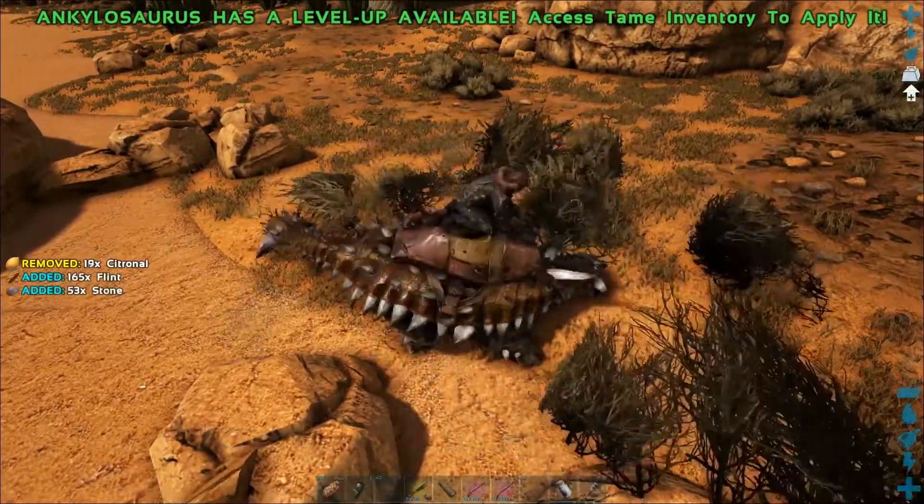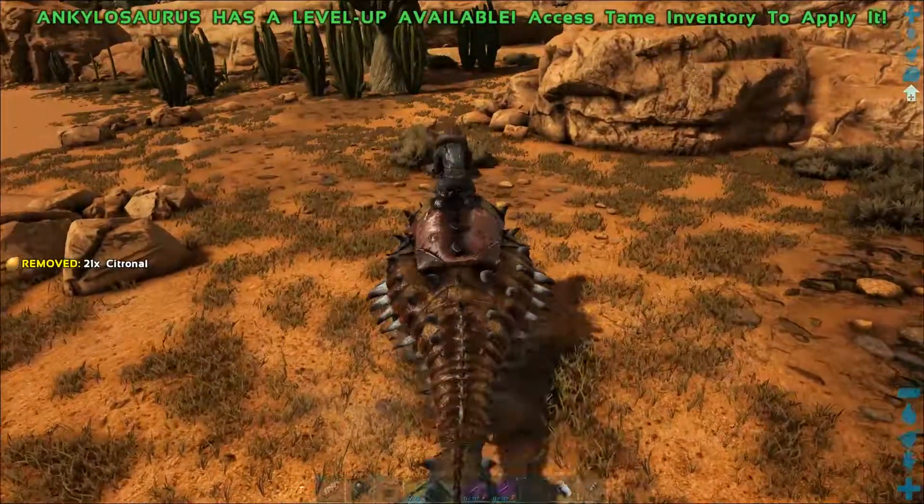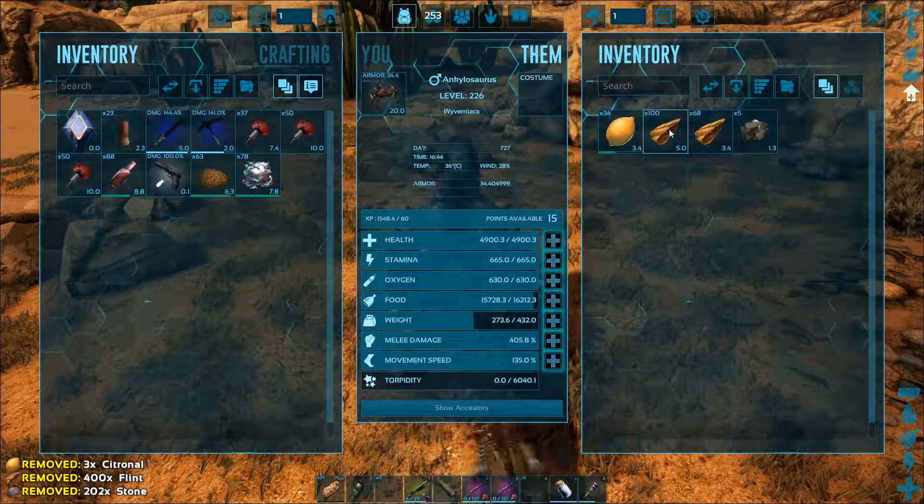The only downside is their quite low speed, but due to their size, they can be carried over to harvesting spots with a flyer like the Argentavis.